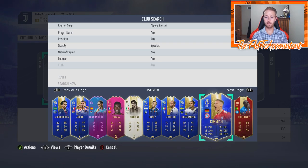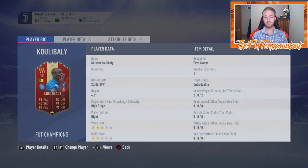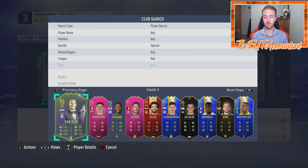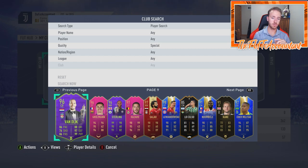Kimmich I used earlier in the year alongside Goretzka — he was good. Koulibaly — I could never get him in a team, so I never really used him, but that was a sick red pull from Gold 1 rewards. Now we get into the really top-tier stuff.